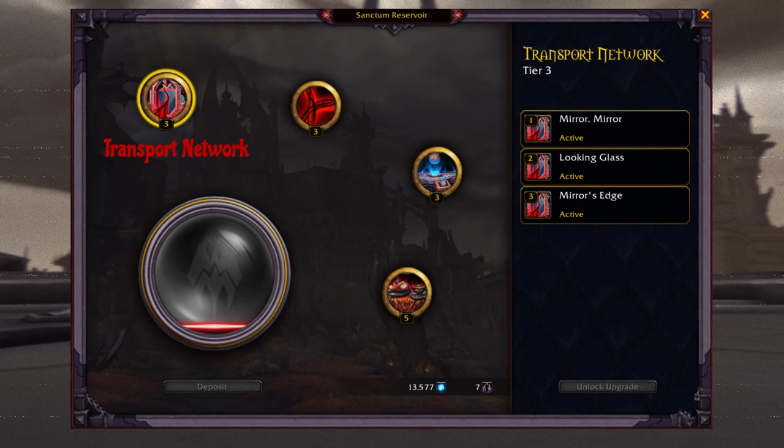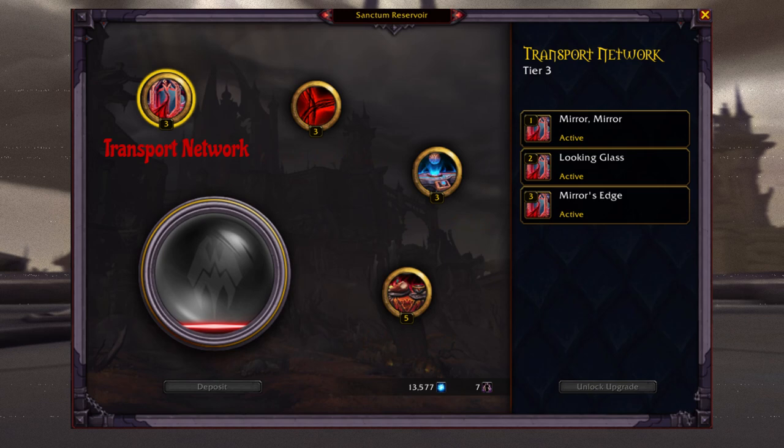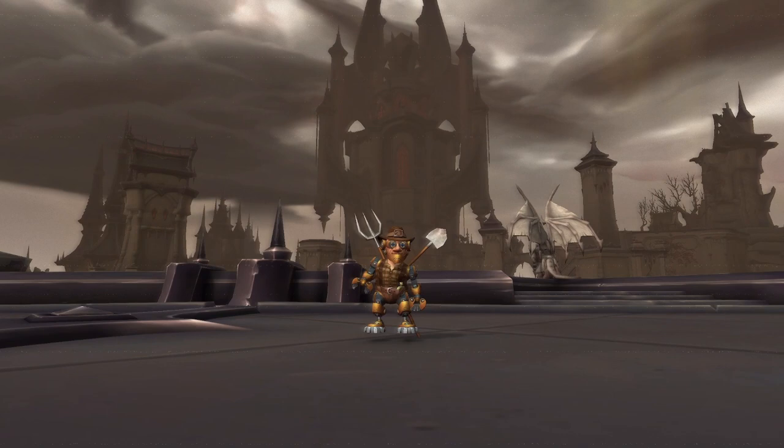We will focus on the Transport Network, which you need to upgrade to rank 3. To upgrade it, you need Anima and Redeemed Souls, which you can farm through various ways throughout Shadowlands.